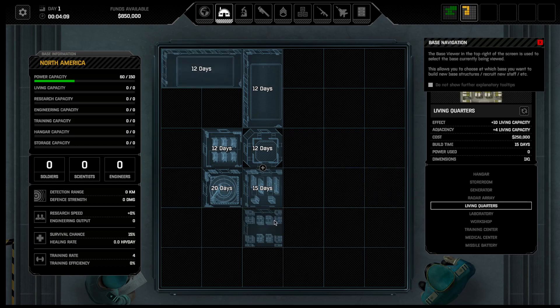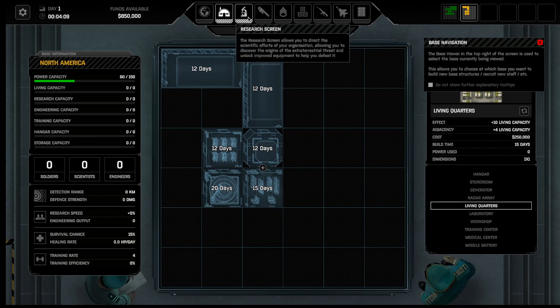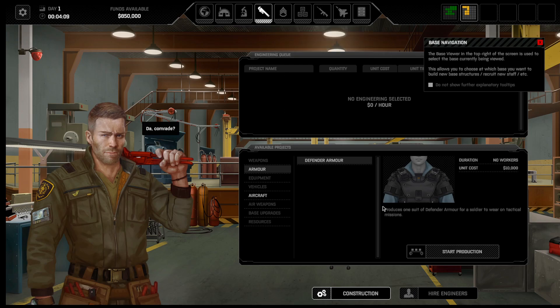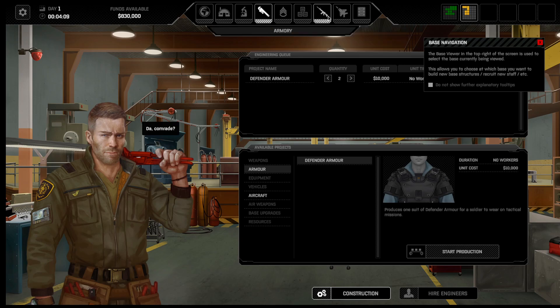You could go ahead and drop a living quarters down here if you're planning on sending some soldiers over. But it does take you down quite a bit on your money, so you might want to hold off until after you get the first mission and get some more cash. I already had my research going. My engineers are just going to generate a little bit of cash. I have them build two more of those and then I don't build any more defender armor than that. Other than that, you don't really have a lot you can do.